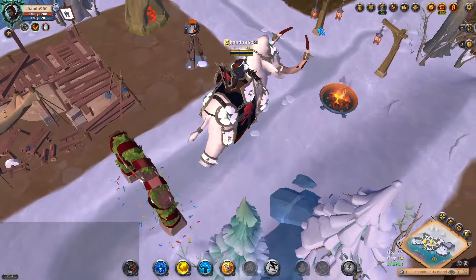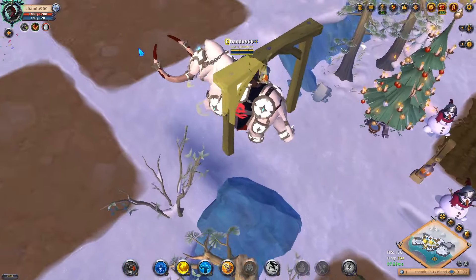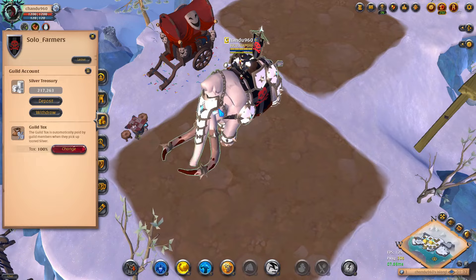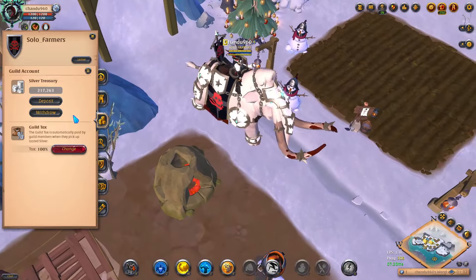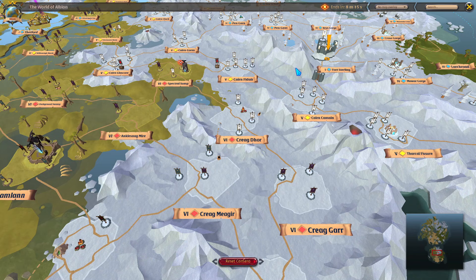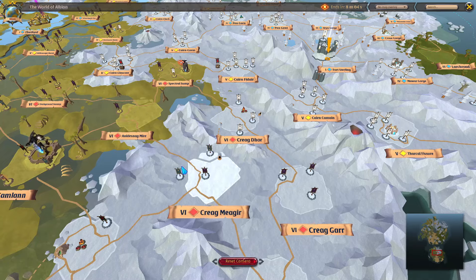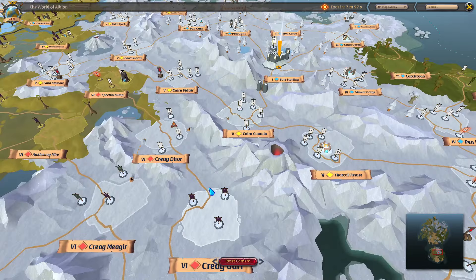Now let's talk about the best activity to do as a solo player without doing gathering and crafting. I have 200,000 silver here that I got from killing open world mobs for less than one hour. If you go to a tier 6 zone — let me show you what that is for new players — get your tier 4 sets as soon as possible. Once you have tier 4 or tier 5 sets, you will have tier 6 zone access unlocked. When you hit tier 6 on the river, you can go into tier 6 red zones, which are close to every city. Near Sterlying there's one just one zone away.